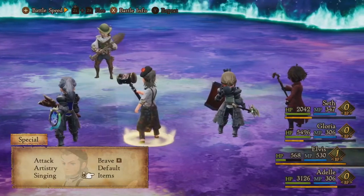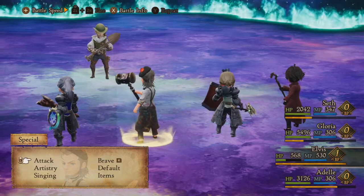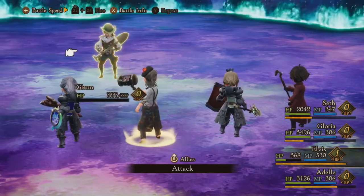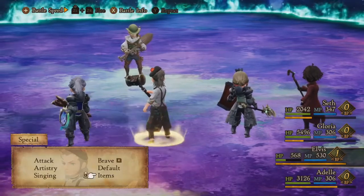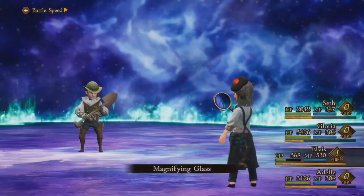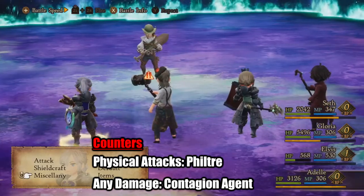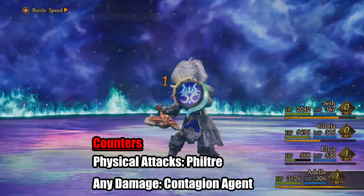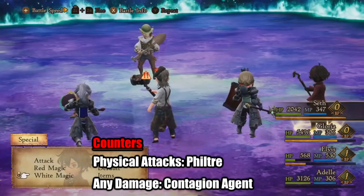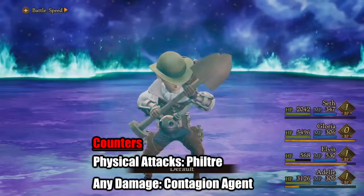The fight with Glenn is very difficult. I don't think it's necessarily as complex as the previous fight we did, but Glenn is definitely somebody you need to be careful with. This guy has two counters: he has a counter to physical attacks where he'll use the move Filtre and attempt to charm someone, and then he also has a counter for any damage where he'll use Contagion Agent.